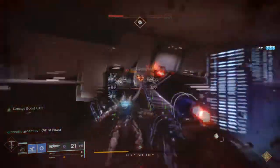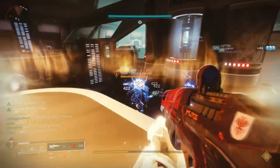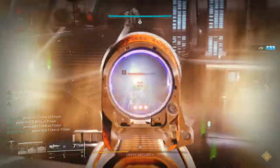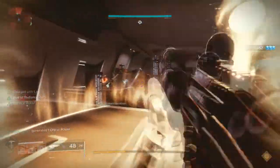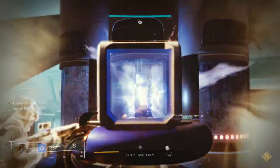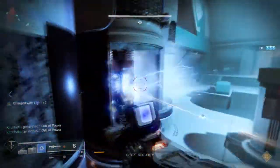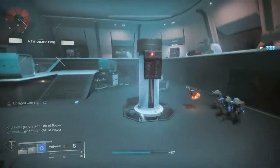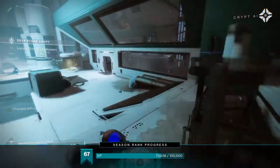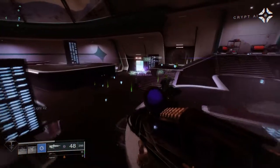After the reset, the Operator goes downstairs again, switches out the buffs, and the Scanner downstairs calls out the batteries. Just to reiterate: the person downstairs has the Operator buff, then switches to get the Scanner buff. The first Scanner upstairs only has the Scanner buff, and a third person picks up the Operator buff just to facilitate the buff swap between Scanner and Operator. Don't make it more complicated than it really is — that's really it.